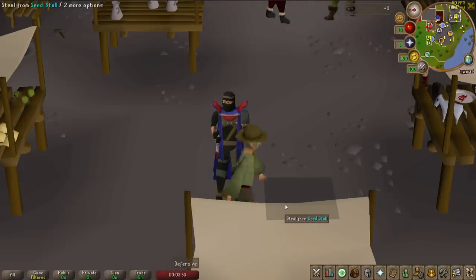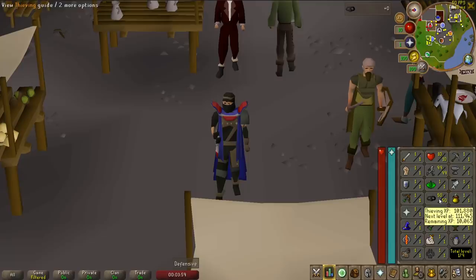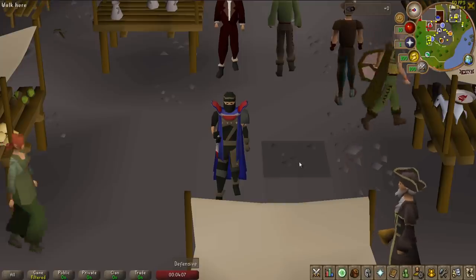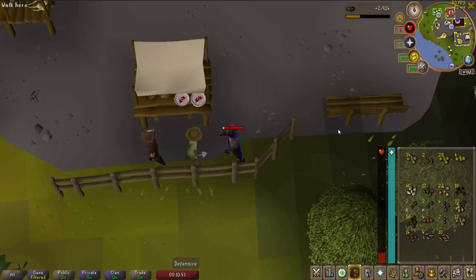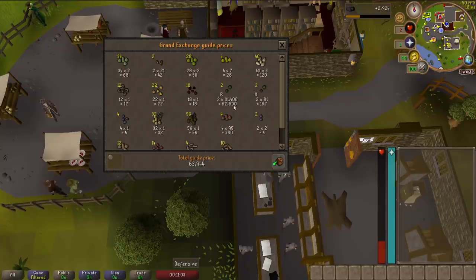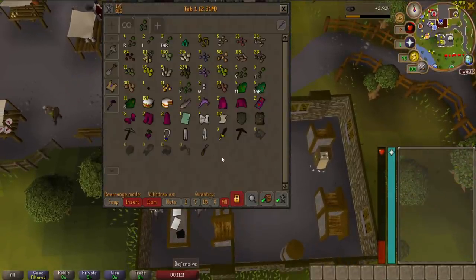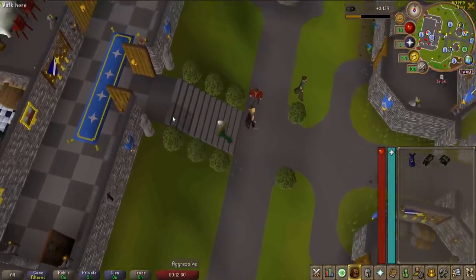Last episode we finished with 50 thieving and we also got ourselves the rogue's outfit, which doubles every successful pickpocket you do. So what I'm going to do now is pickpocket the Master Farmer again until I'm 55 thieving, and also I'm going to compare how much more loot we get this time around. That is the first inventory done. As you can see I've run out of cakes, and if we just price check everything we've got 64k in seeds. We got 66k in the hour last time so we've already got as many seeds as we got last time in the first inventory. I am so glad this account's not hardcore Ironman.